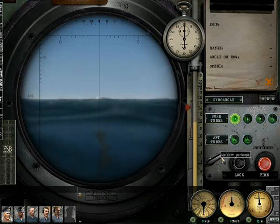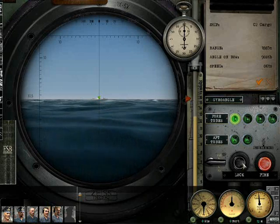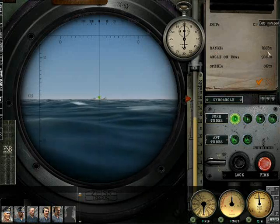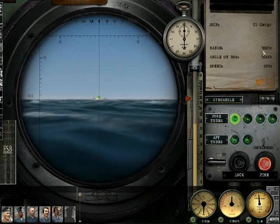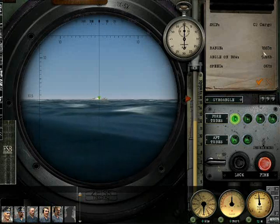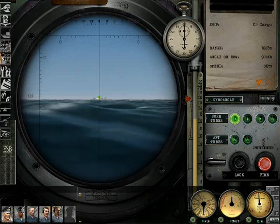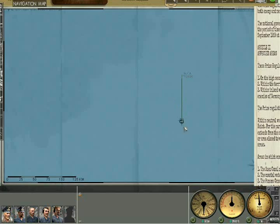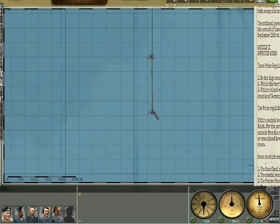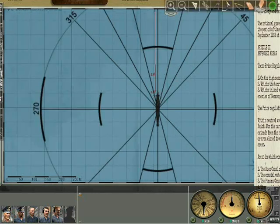I'll try to use the on-screen inputs here since I'm used to shortcut keys. We're going to lock this — as you can see, we have our ship name and the range shows 1883 meters, meaning one kilometer and 883 meters. Looking at the map, you can roughly see it's about 1.8, and that's exactly what it's showing.